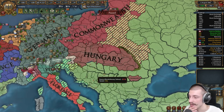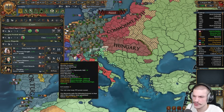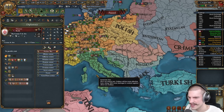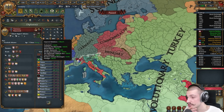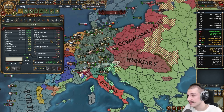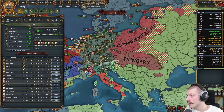Going into the great powers rank, we're number two after Revolutionary Turkey — so the Ottomans went revolutionary, and so did the Timurids. The revolution is very active here. Still, extremely high dev for owning this little land; these provinces are insanely highly developed. Economic hegemon as well. In the court tab: decent ruler, decent consort. Level four advisors — you'd want level five by the end of the game.